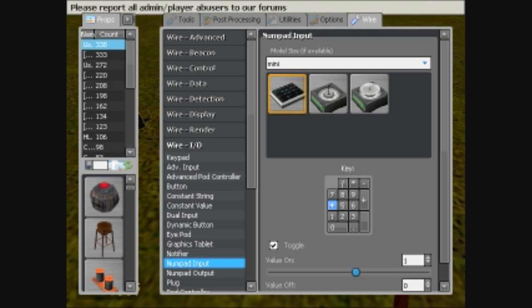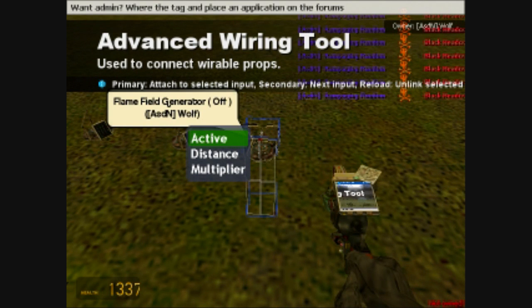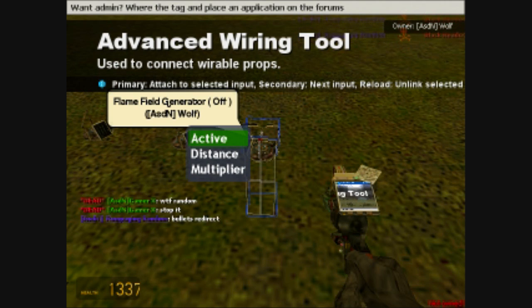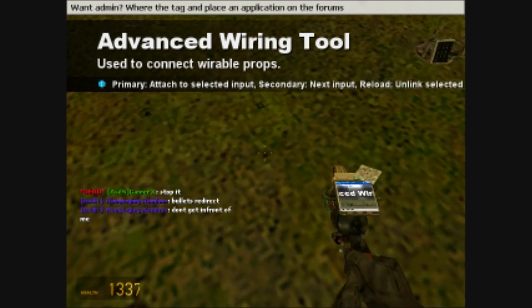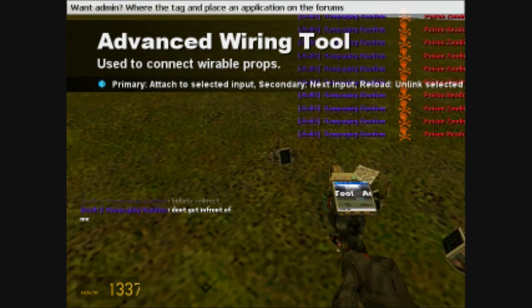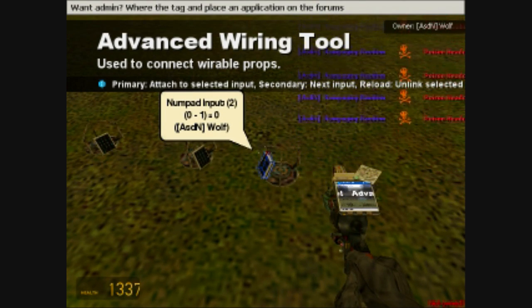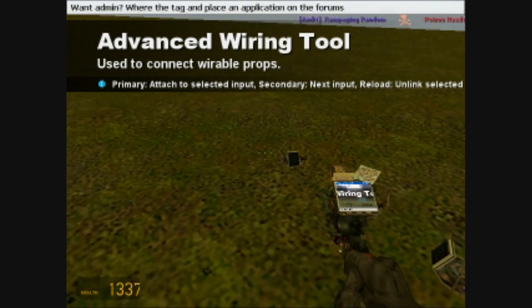Those will turn them on, and the constant value in the front is going to be used for anything else they may need. Like this one — if you look, it gives you active, distance, and multiplier. Active is when it's on, or what is going to turn it on, meaning the numpad input — we're going to wire this to the numpad input. The distance and multiplier are going to be wired to our constant value. Our distance is always going to be the 1,000, and our multiplier is going to be 15,000. We're going to go ahead and wire each one of these actives to the numpad input.